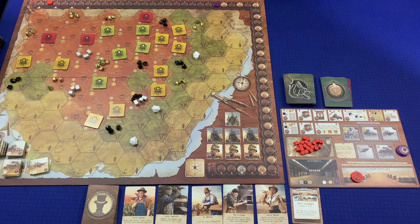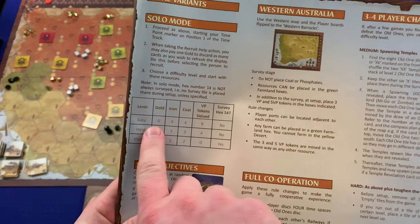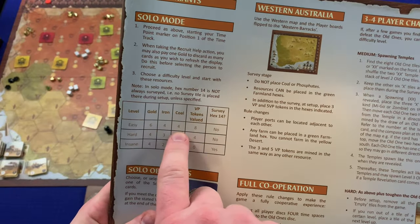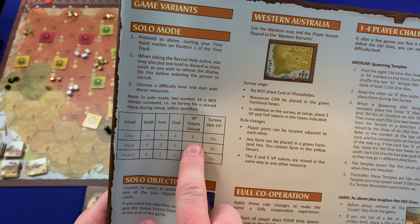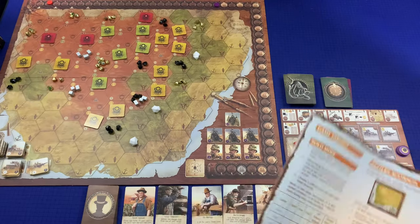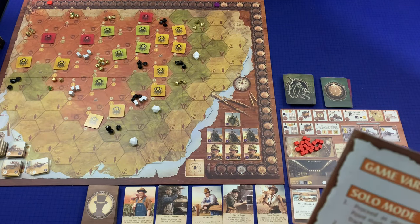We've got three level three old ones out here, which is a little troubling — I only had two in my last game. This is my second time playing. Playing on easy mode solo: I start with six gold, four iron, four coal, and every victory point token I gain is worth eight points.